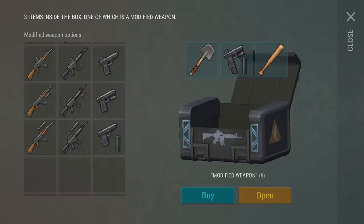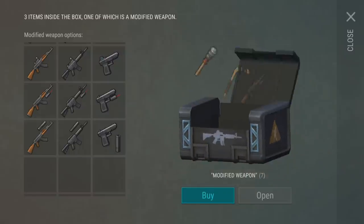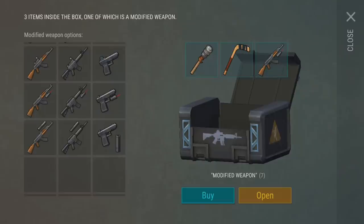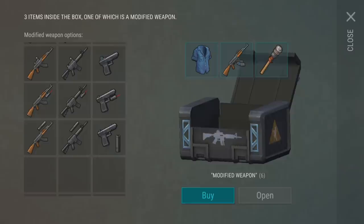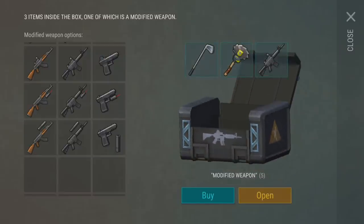I wish these crates had like a cool animation — maybe a giant flash of light — to make it a little bit more fun and exciting, because right now it's literally just opening a box. Extended mag — okay. I think the extended mag makes sense because when you fire a gun the only thing that happens is durability goes down; you don't actually have quote-unquote ammo.